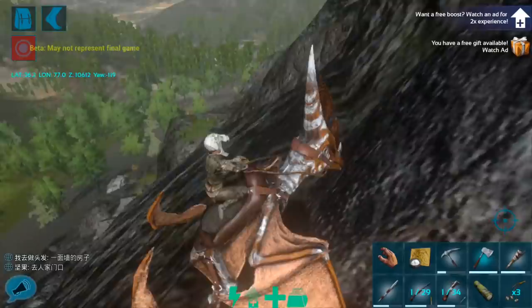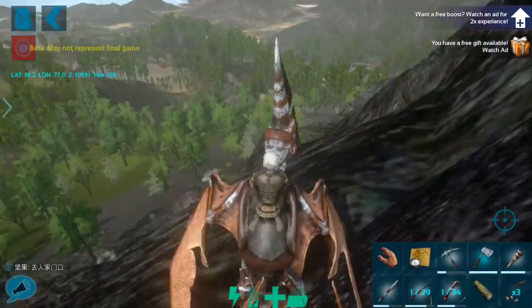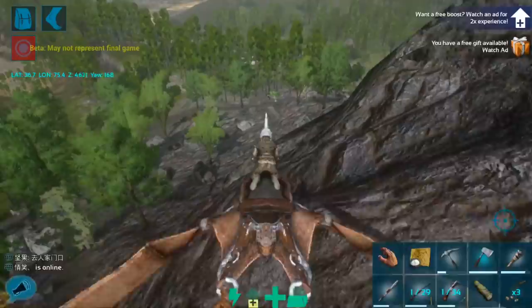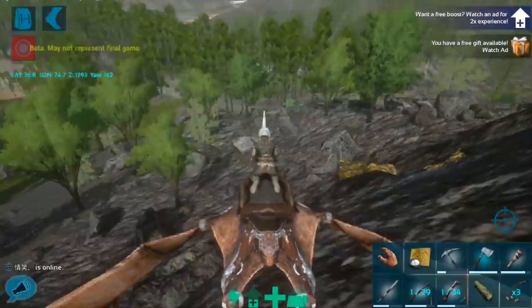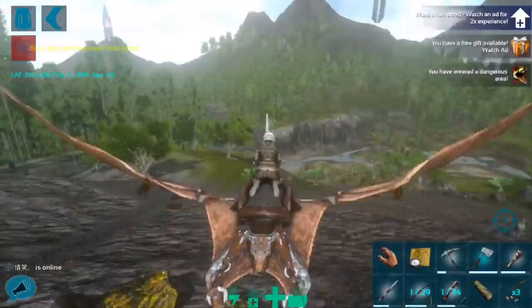That's the main reason — Ark does not want to give you any advantage from the air if it can help it. The new TLC-passed Argy is the most useful flyer in the base game at the moment, but that's only because it has weight buffs and can carry things. Currently the Pteranodon — I don't see any way that it could carry anything. I'm going to go and try to find something to pick up without dying. Let me go over to this side of the mountain and just run away from anything that looks like it could kill us. There's aloes — this is a bad idea.